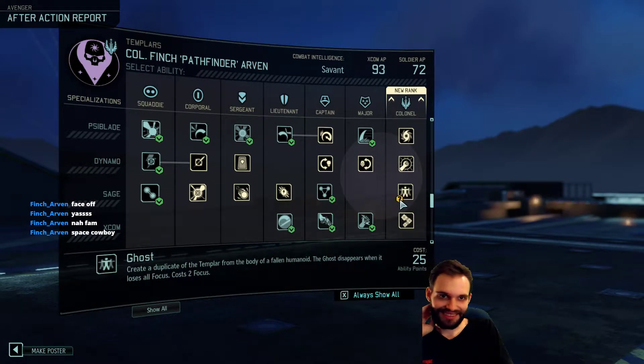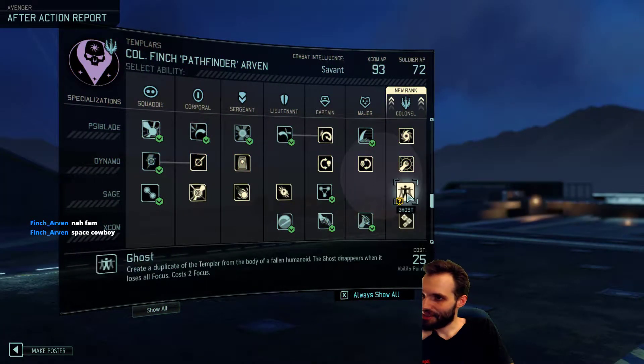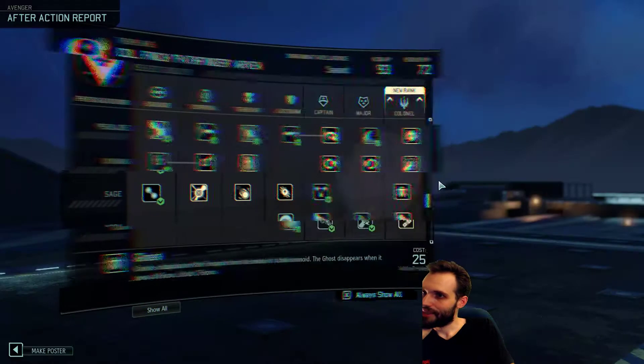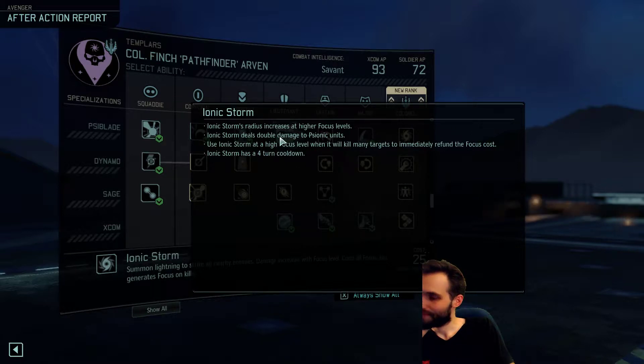I think ghost does look good. Equal to the templar's focus when created - so basically we'd need three to create. And disappear when all focus is spent, or their health is zero. Rend costs one focus when used by - oh, damn - maybe they start with three focus? Like maybe you get the focus and then you spend it or something. But yeah, cause otherwise they can only rend once. Still interesting though. I think we'll try that, and probably Ionic Storm and maybe something else. The savant - I love it. Ionic Storm deals double damage to psionic units. Radius increases at higher focus levels. High focus level when it will kill many targets to immediately refund the focus cost. I think Ionic Storm has a four turn cooldown. Yeah, I like that.